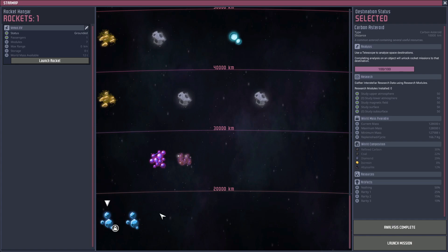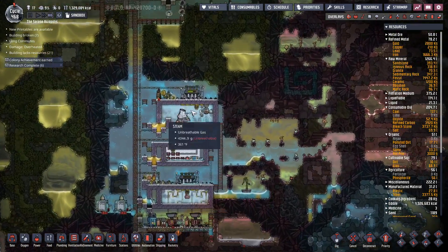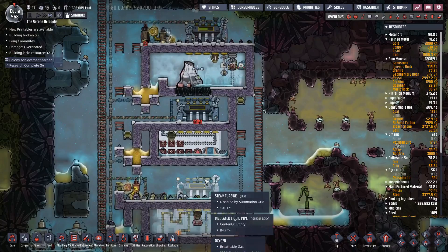Those are the two things we need big time. We're going to need to get a cargo ship set up to get up there. We've also got our iron volcano working down here very nicely.